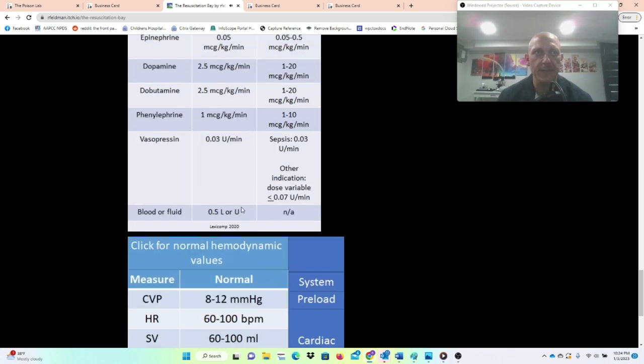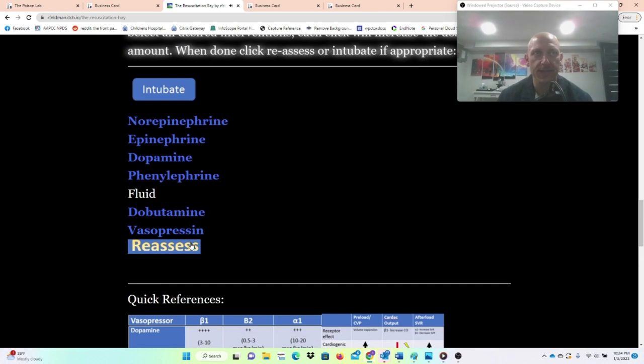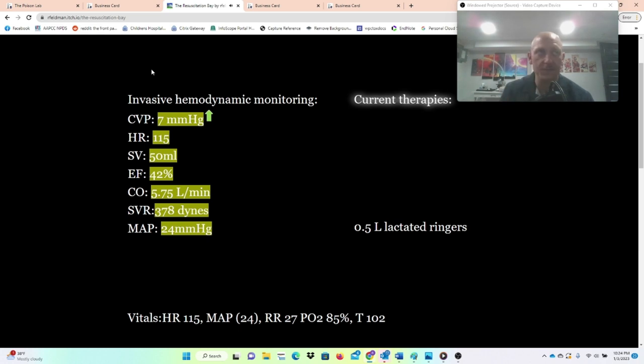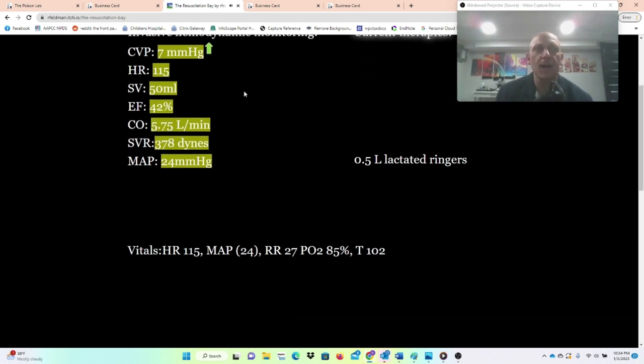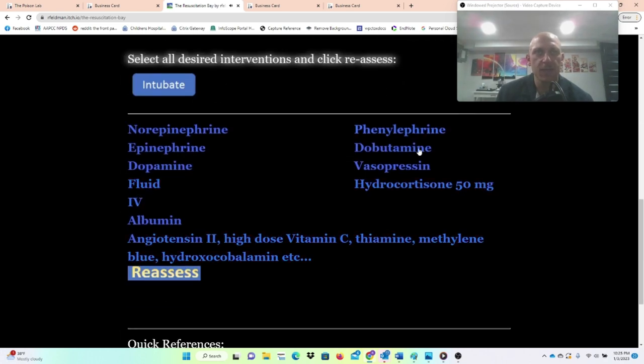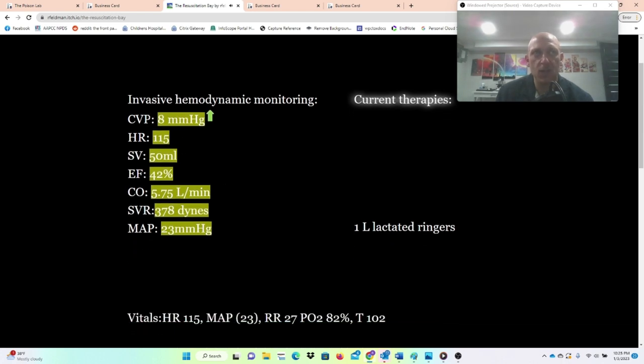Let's reassess. That increased her central venous pressure to 7 from 6 — wonderful. My PO2 is dropping, but I need more resuscitation. Let's give her some more fluid. You could click all of these at once. Fluid went up. You can always see what's changing on your cardiovascular system.